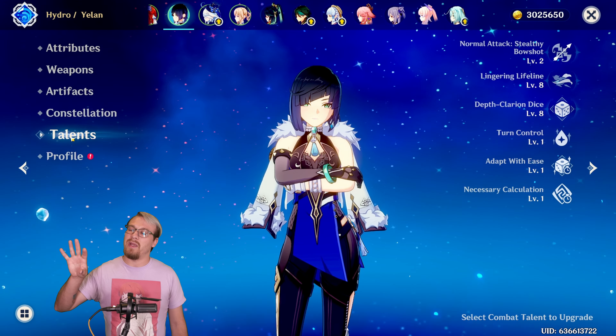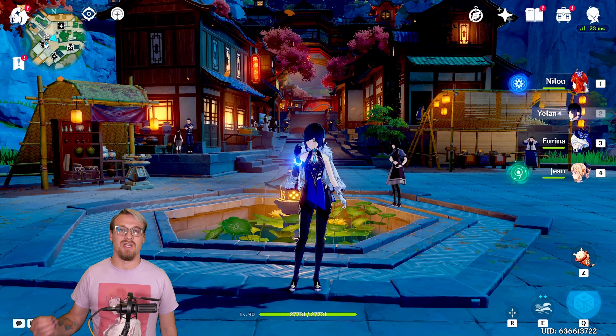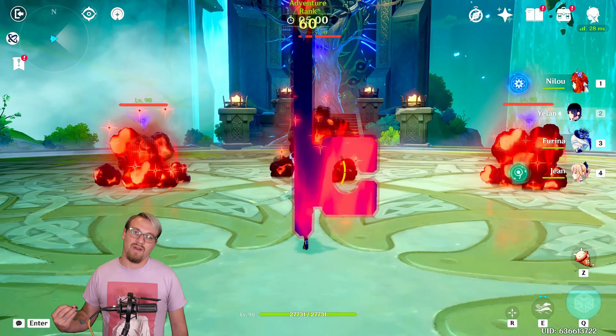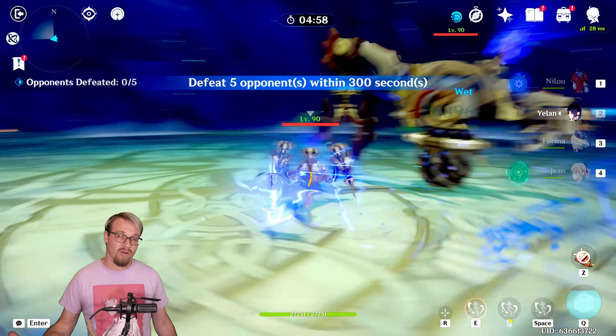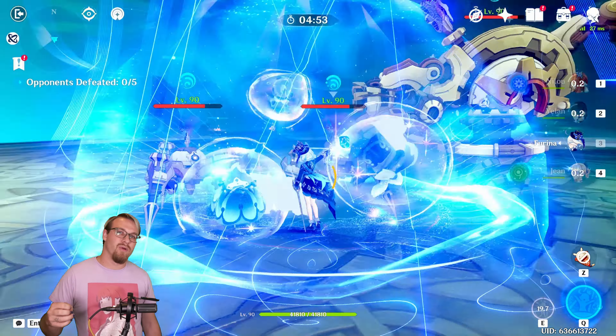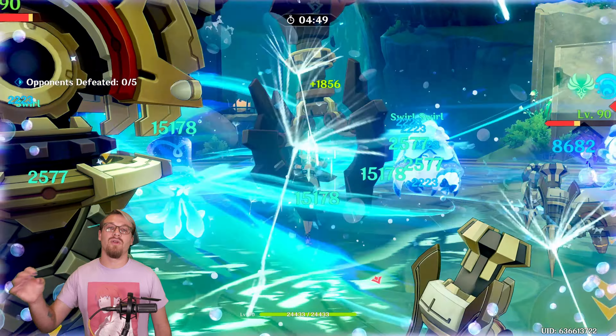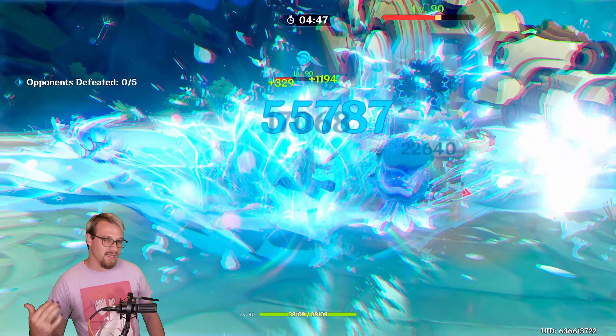Now let's look at the team that we ended the Basics Guide video using: this Nilou, Yelan, Farina, Jean flood team. This team is very interesting. I call it a flood team — some people call it a mono Hydro team. This just overwhelms your opponent with as much Hydro as possible. You're not causing reactions unless the enemy already has an element on them.